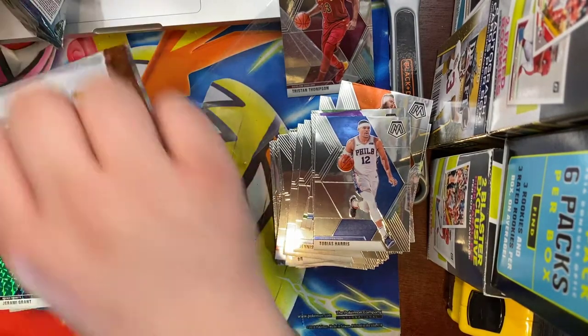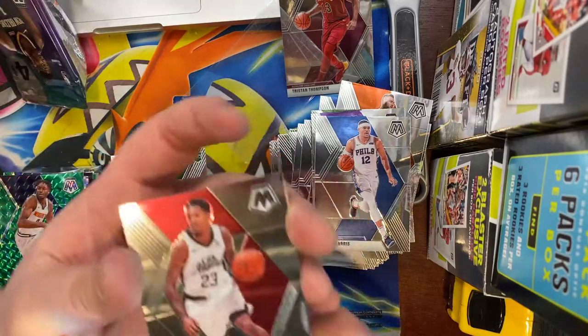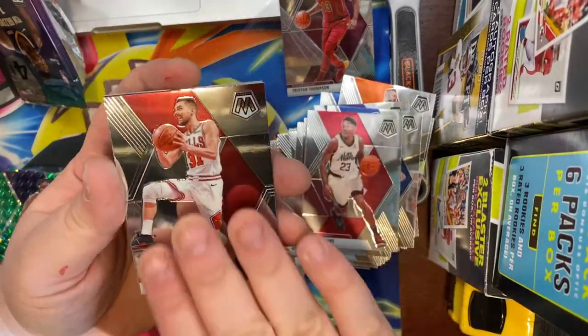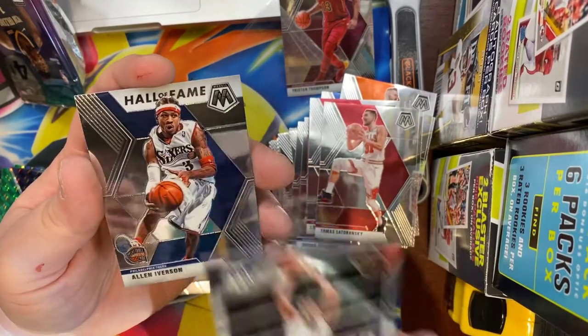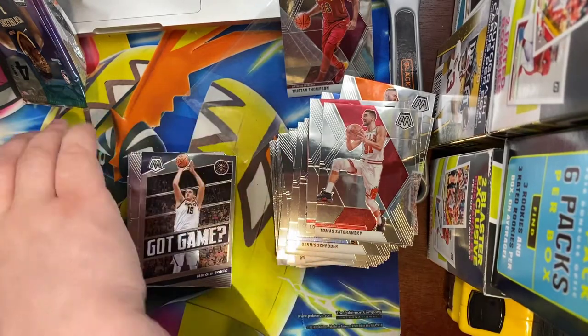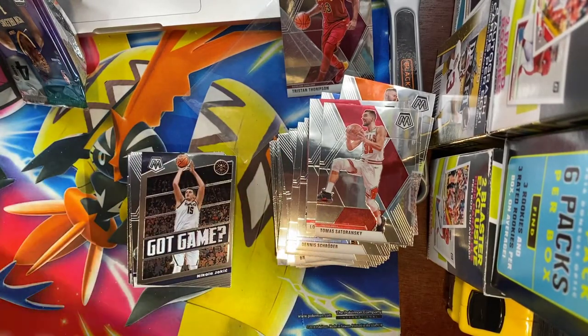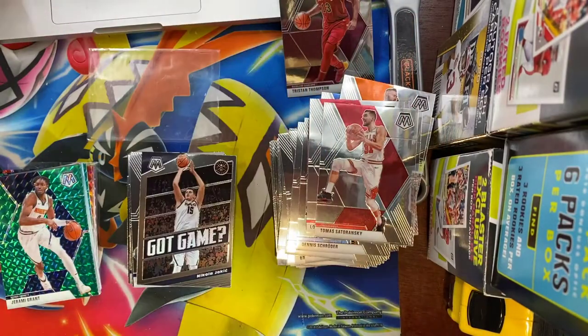Last pack in this blaster — hopefully we can find a little more Zion in here. We got a Lou Williams, Thomas Satoransky, a Got Game of Nikola Jokic, and an Allen Iverson Hall of Fame. That's two blasters, a hanger, and a cello, and I'm still not satisfied.